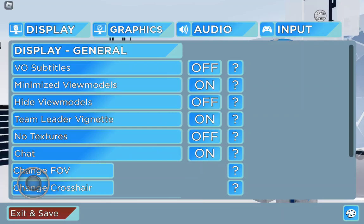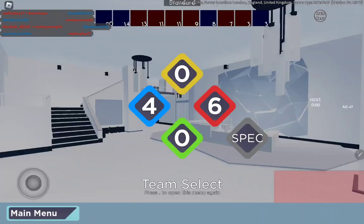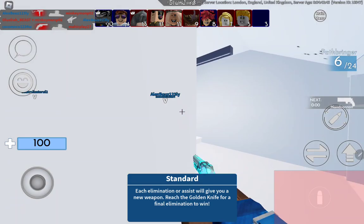Team leader vignette is probably on because I just want to flex. Also, no textures on, chat off — probably because you don't want to get distracted. Single for V290, so 90 FPS, and your crosshair probably just basic black. This is how it should look.